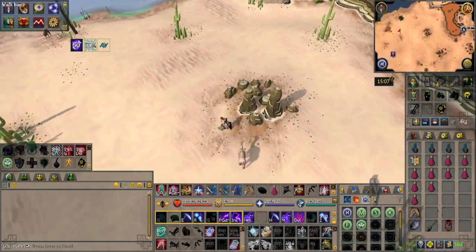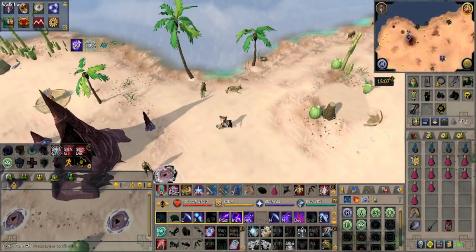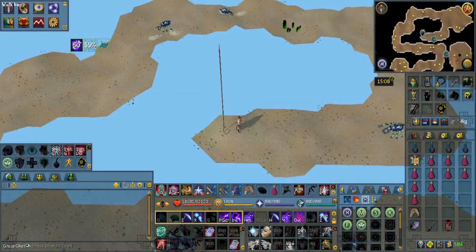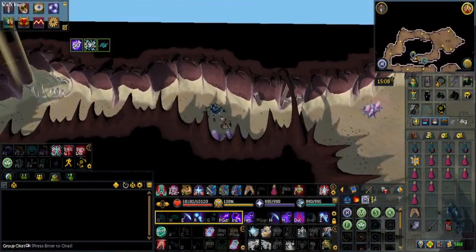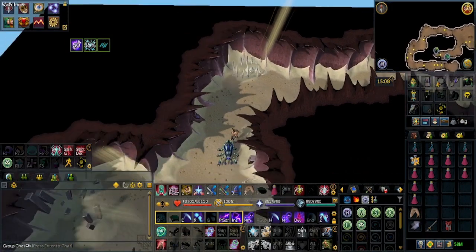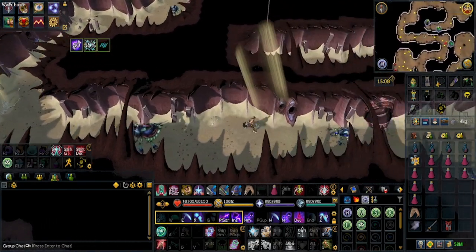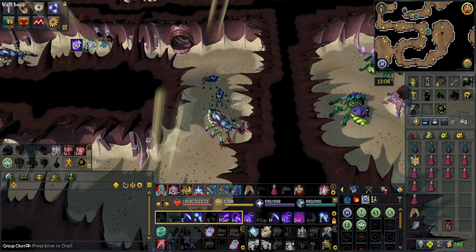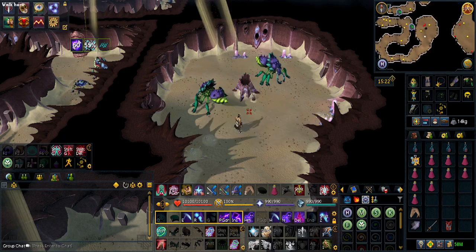It does take a bit of a run. Once there, you should see this cave — climb down it, and there are two shortcuts. The first one is directly south of you, which requires 55 Agility. If you do not have 55 Agility, you'll need to run around. The second shortcut requires 79 Agility. Once you're there, right-click and Join Instance.